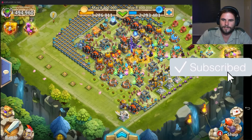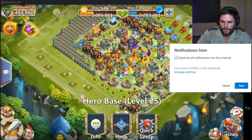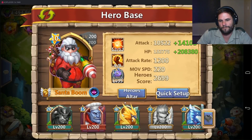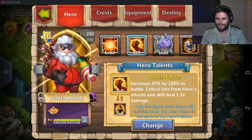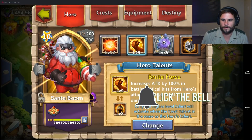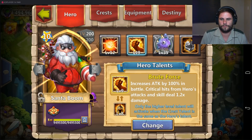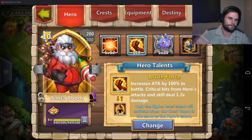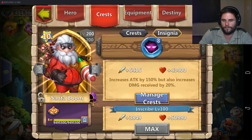What's going on guys, it's your boy Angry SA Gamer and today's video is all about the Santa Boom. Nine of nine brute force increases attack by 100% in battle. Critical hits from hero attack and skill deals 1.2 times damage — I don't know if that's gonna be effective on him anyway.